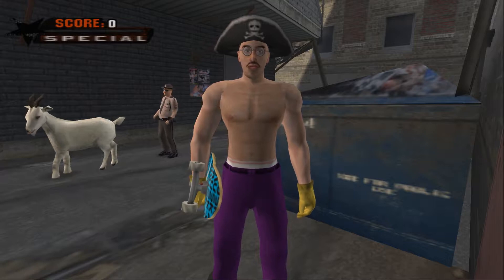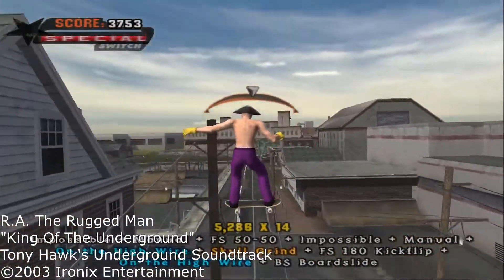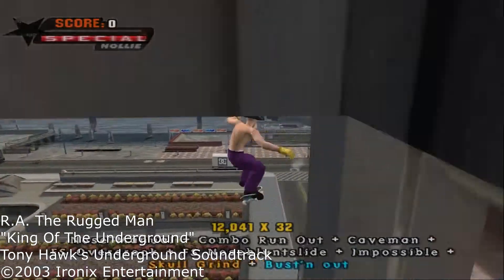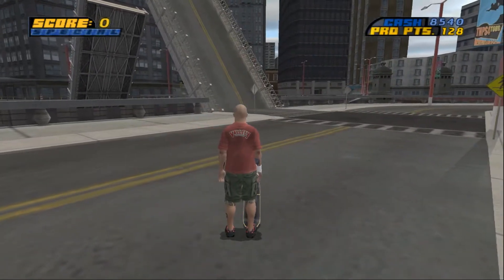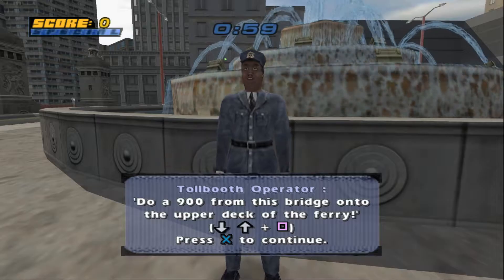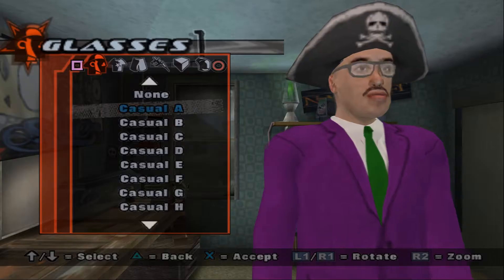We're heading back to the Tony Hawk series. Pro Skater 4 changes up the formula of the series by introducing larger levels and mission-based gameplay. Tony Hawk's Underground builds off of these changes and uses them to introduce another big addition: a story, playing as a customized skater.